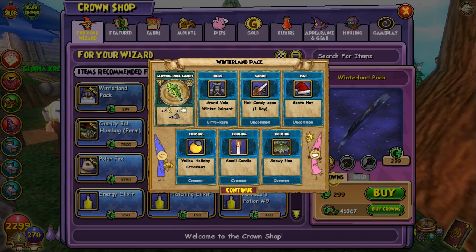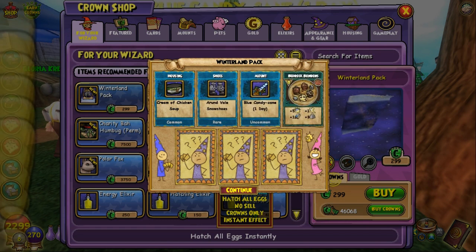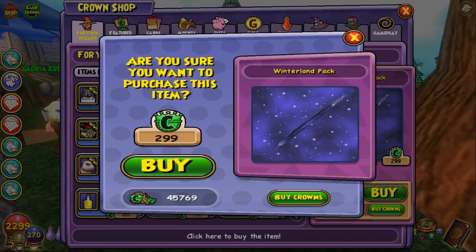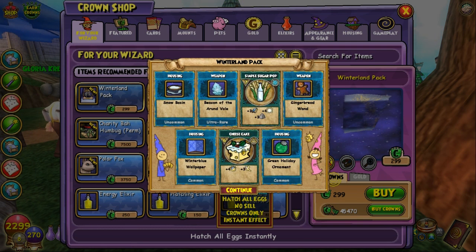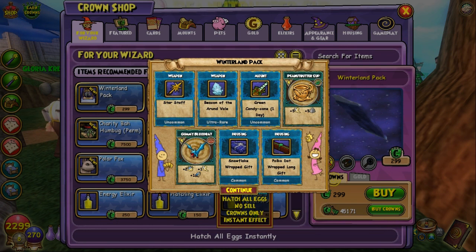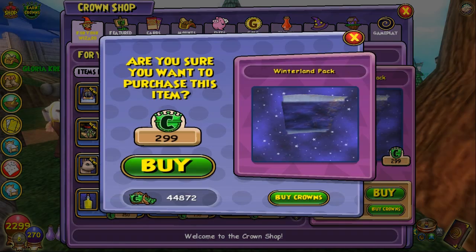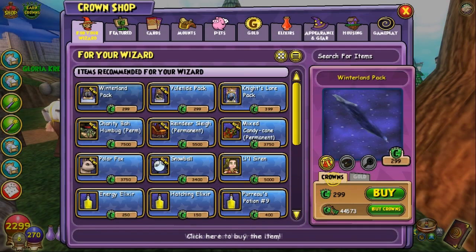At least this time I got the jacket to go with the boots, so when I go out I'll be fashionable. Another Santa hat — I think I've got fifty of those now. Who gives cream of chicken soup as a gift? That's funny. Another pet! Still wondering if I'll ever see this mount. Another weapon, lots of empty gift boxes — I'd love it if those gift boxes were full of crowns. A fireplace and a bed — getting some housing furniture at least.